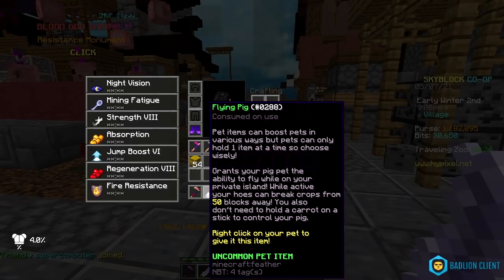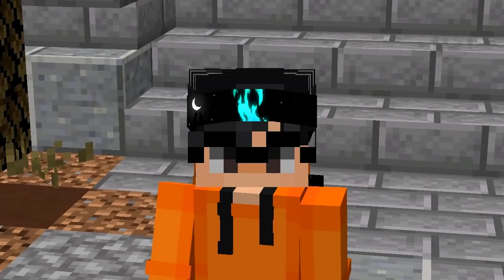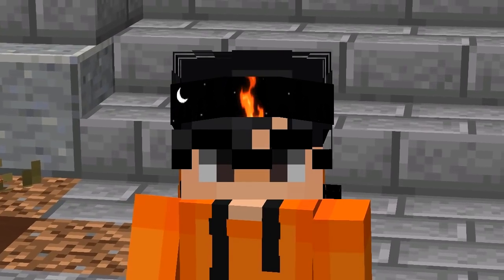We also get a brand new pet item called the Flying Pig, which grants your pig pet the ability to fly while you're near your island. You can break crops 50 blocks away and you no longer need to hold a carrot on a stick to control your pig. That sounds super good, right? No, it's garbage.